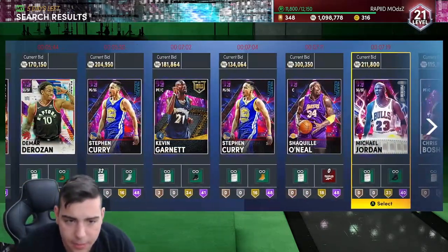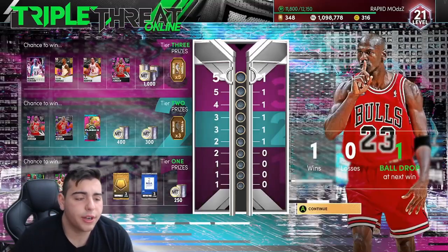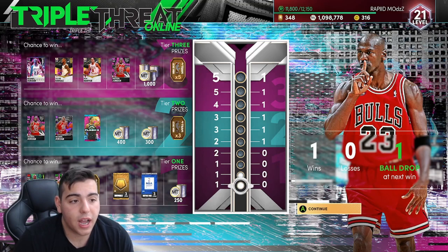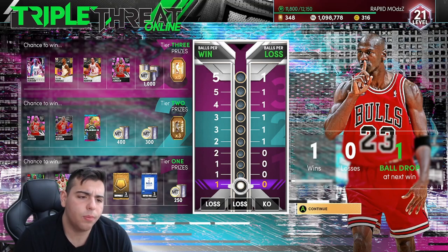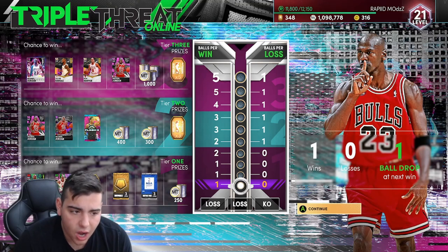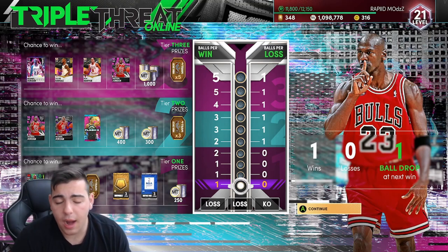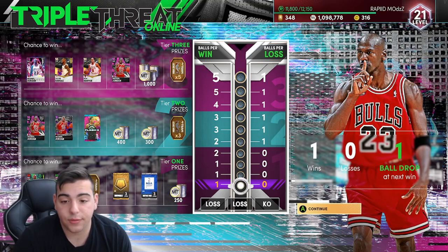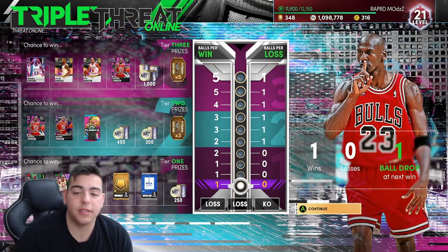Let's talk about the market and sniping. Right now, Dark Matter is pretty down bad. And why is that? Because look at this Triple Threat Online board — if you get 99 MJ, that's insane, you're going to get Michael Jordan for free. Chances are probably low. You even get a chance at a 95 MJ as a prize too, so that's pretty cool. I'm about to play TTO a lot more. There's a lot of ways to make MT — honestly, forget the sniping. If you want to make big money, I'd rather just play TTO.